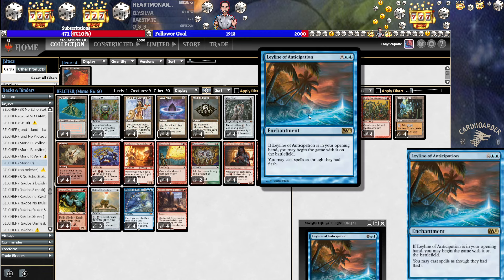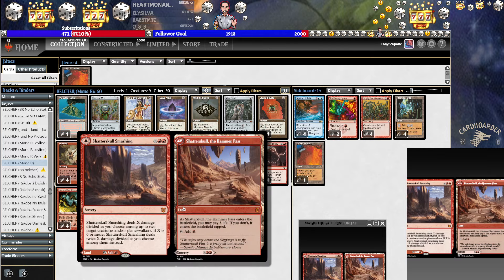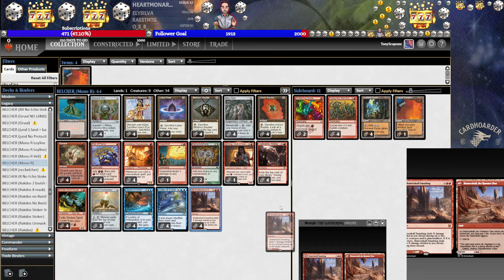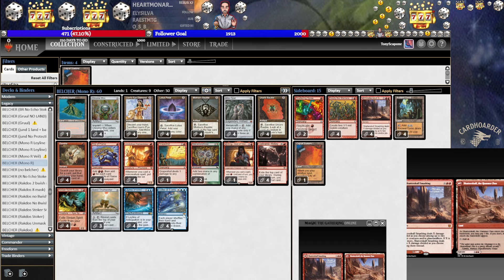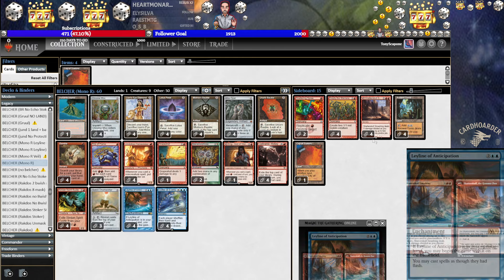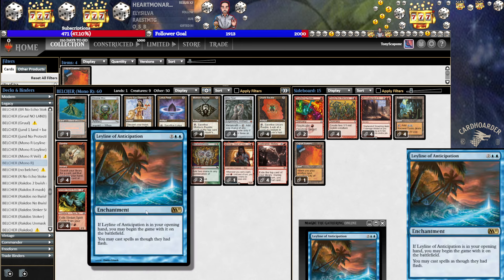And then, of course, to get under hate, we just have Leyline of Anticipation. You bring them in, you take the lands out, voila. We could play it in the main deck — that would be sweet. Maybe we should. You know what? Let's do it. That's definitely the fun way to do it. We just take the lands out, and then if these aren't good, or we wind up on the play, we can just bring the lands back in. It's like the same boarding, except we're just pre-boarded for this.